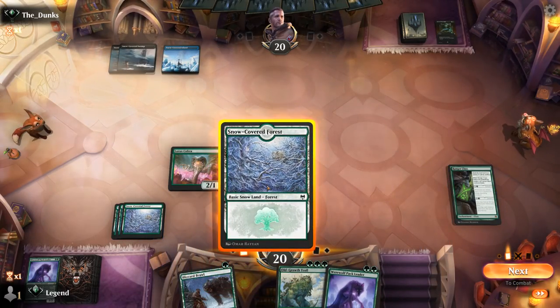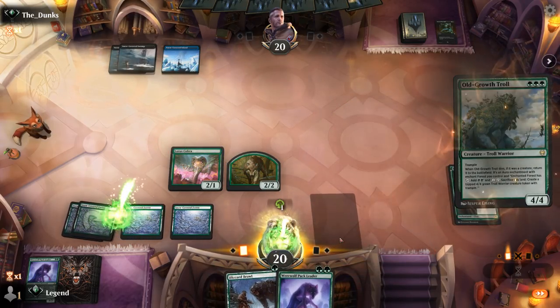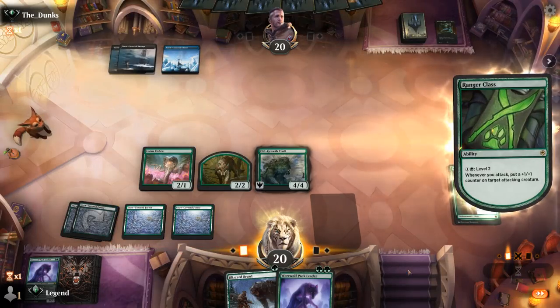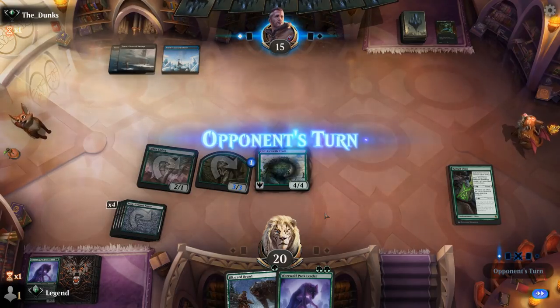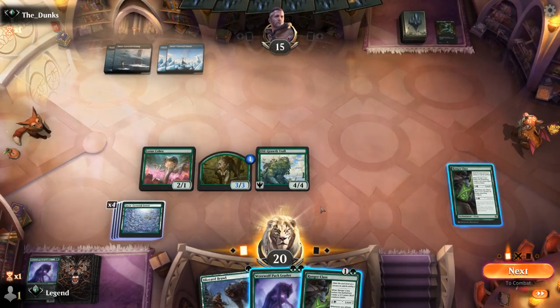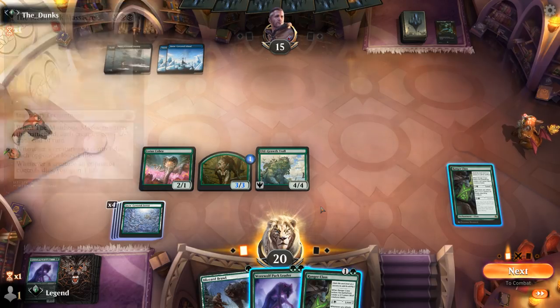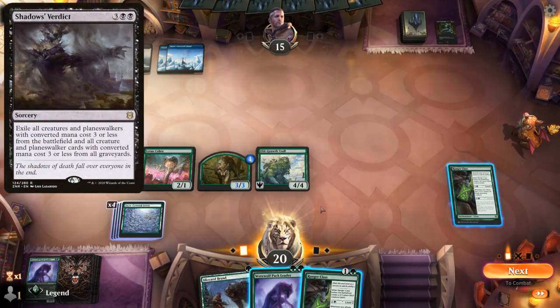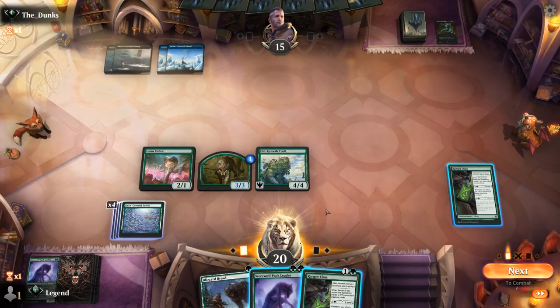That still seems like the play here. Don't want to overextend into a sweeper. Still nothing from the opponent. So Meathook Massacre isn't really a concern at the moment — basically it's the Shadows' Verdict they could have next turn. Otherwise at six mana it's Blood on the Snow. I think we're just smashing and then probably leveling up Ranger Class once again.